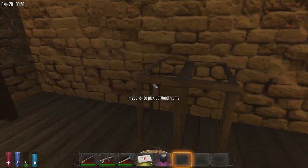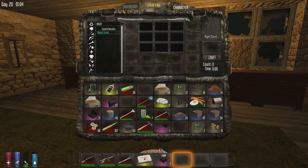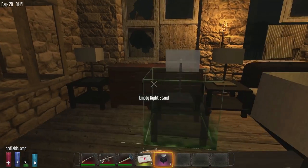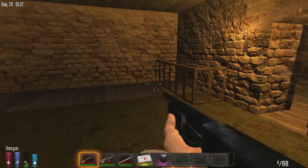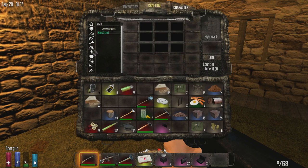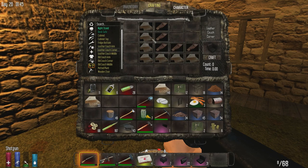We'll put the nightstands on either side as well. They're not actually there to hold anything — they're just for looks. Now we want a couch in here, so let's go ahead and grab our couch. The hub city does not have corner couches and I'm pretty sure you can't craft them either — actually, you can craft them! That's what we want. Let's go grab some leather.